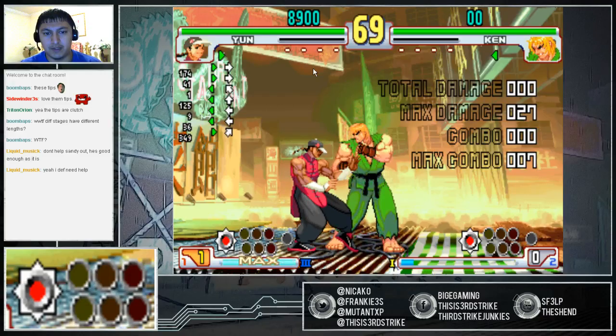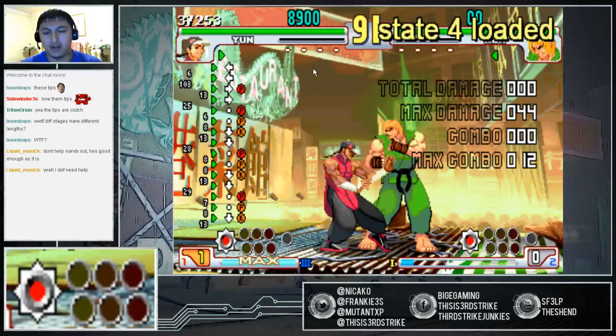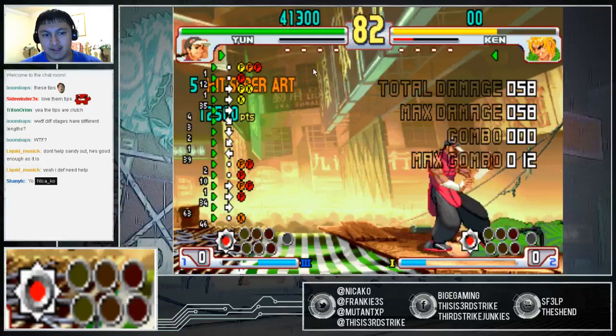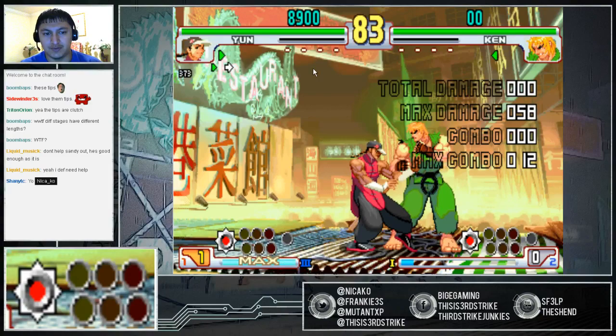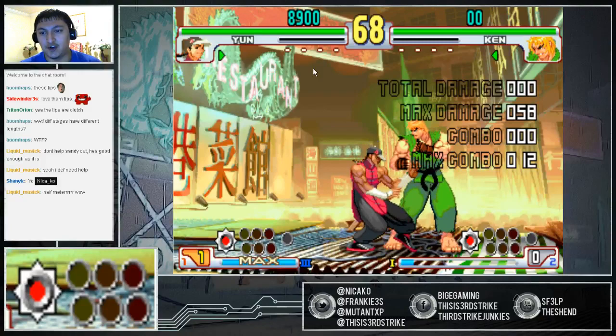A perfect scenario where you can do a Keeper Gen setup would be a jab, short, strong into shoulder. From there, if you do something like low forward, standing fierce into low roundhouse, you get a mix-up situation after that and you get about half meter. The damage is already given, so that's the basic idea. The basic rule with Gen is that three Gen agents in one round equals a win.